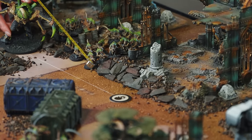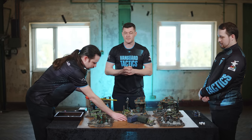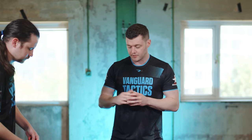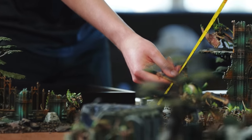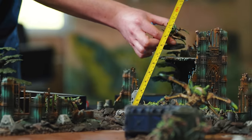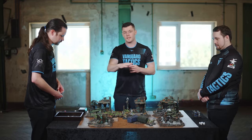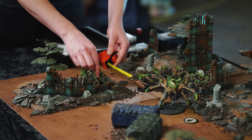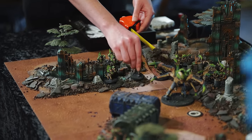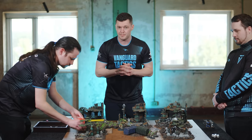Michael moves his Screamer Killer a normal move of 10 inches towards the middle objective, allowing him to shoot later. The Tyranid Prime is on a terrain piece and uses the Fly keyword to move diagonally — measuring diagonally towards where you want to end. His base move is 12 inches. Without Fly, you'd have to measure vertically down and then across. Finally, Michael makes a normal move with the Barbed Gaunts, positioning them within 24 inches — the range of their gun — to shoot this turn and gain potential benefits next turn.